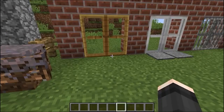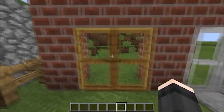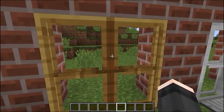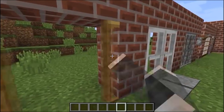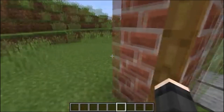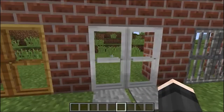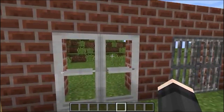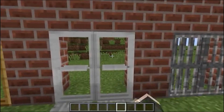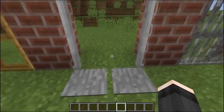Now we are going to take a look at the variety of doors that the mod offers us. These are the first doors — they can be double, they are sliding and open by hand. Look, they have completely new sounds — there were no vanilla versions like this before. Here's another animation: this iron door works from a redstone signal and does not open by hand.